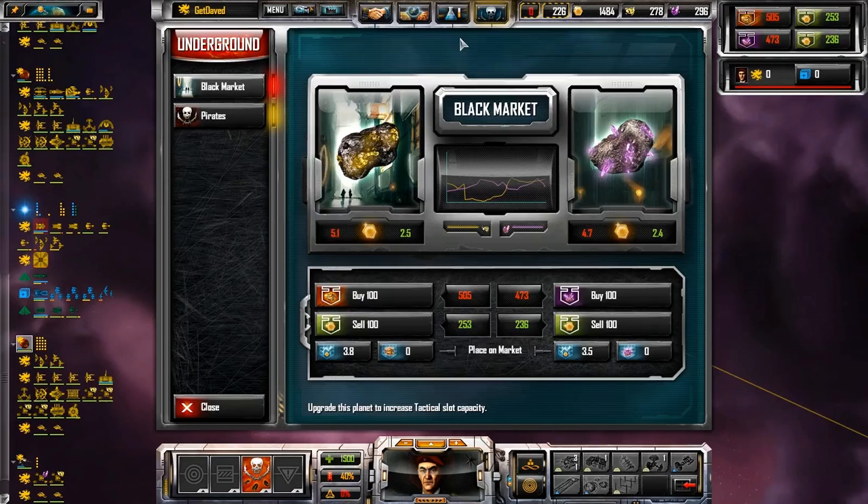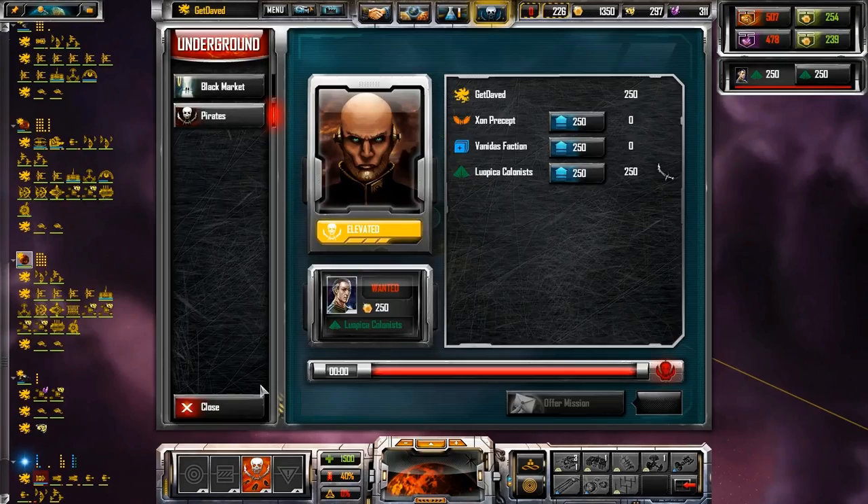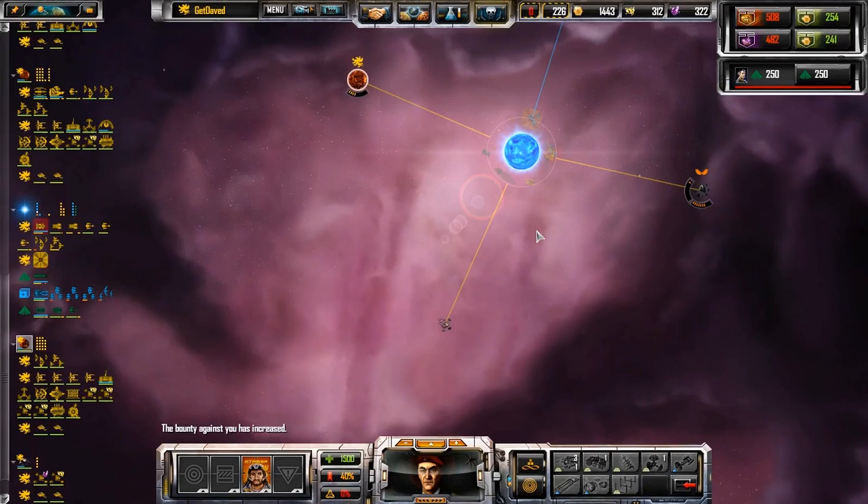All hands, prepare for phase jump. So what sort of firepower do you guys have? Further planet upgrades are required. How about them? The price on our head has increased.